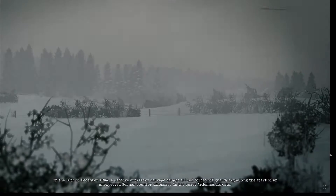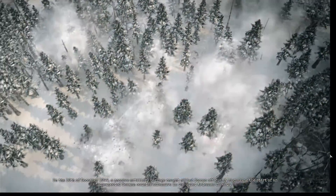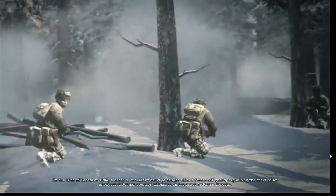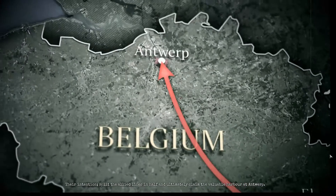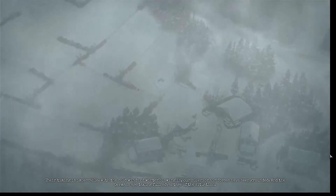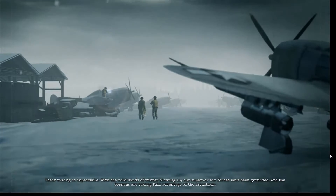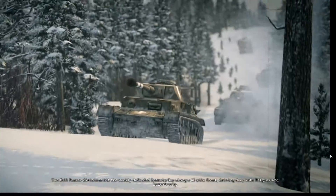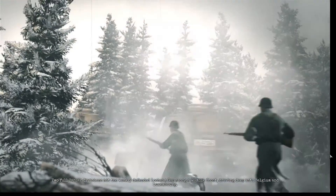On the 16th of December 1944, a massive artillery barrage caught Allied forces off guard, signaling the start of an unexpected German counteroffensive in the quiet Ardennes forests. Their intention? Split the Allied lines in half and ultimately claim the valuable harbor at Antwerp. Their timing was impeccable — with the cold winds of winter blowing in, our superior air forces had been grounded.